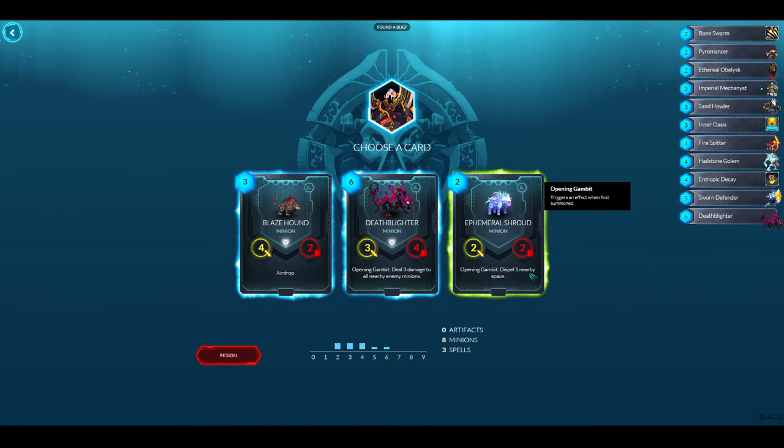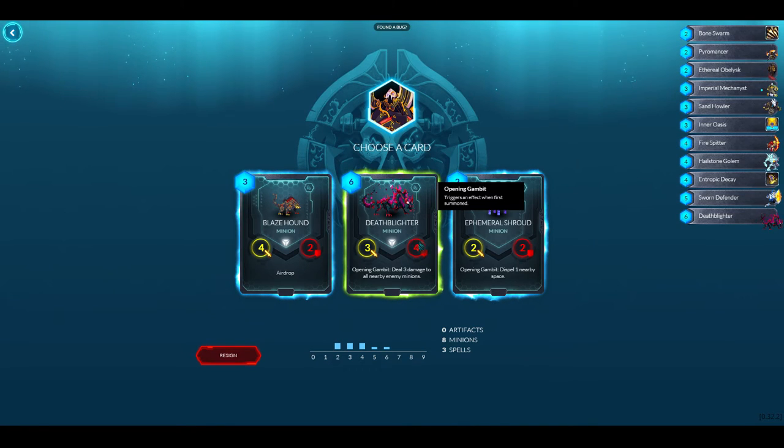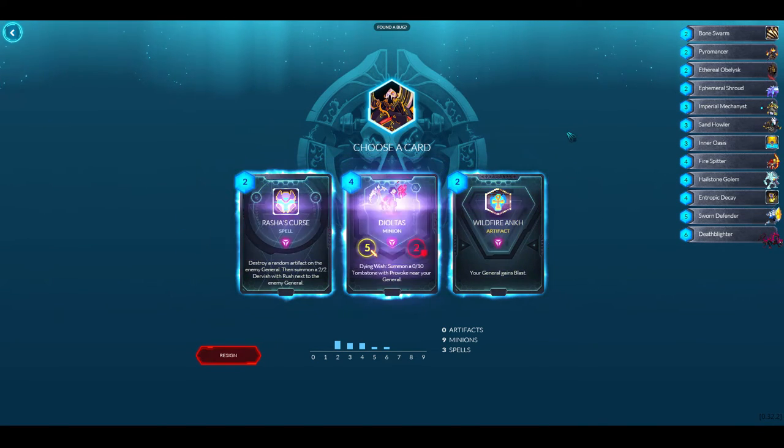Looking at Blaze Hound with Airdrop and Femoral Shroud — I only have two two-drops. Death Blighter is a pretty good six-drop, but I think the two-drop Dispel is just going to be really useful. Dispel is so important and can really turn around games.